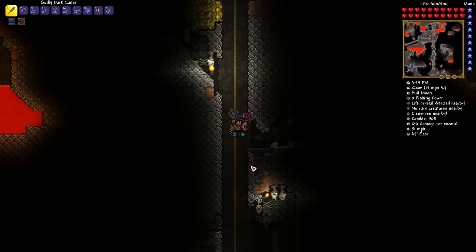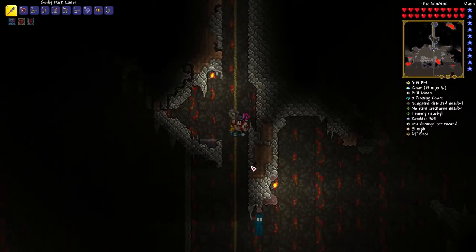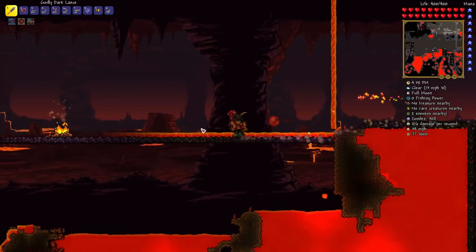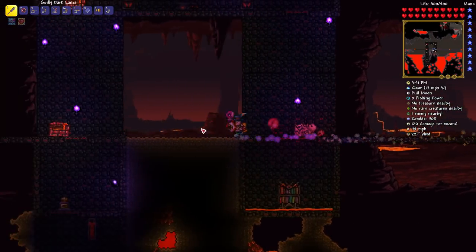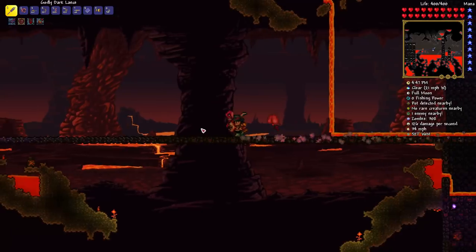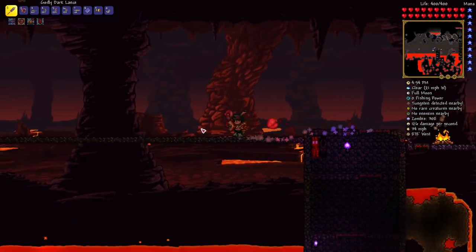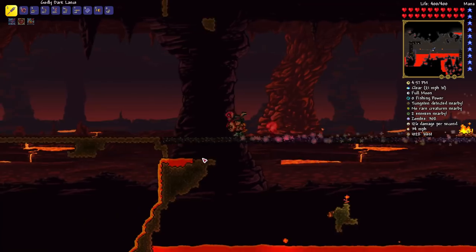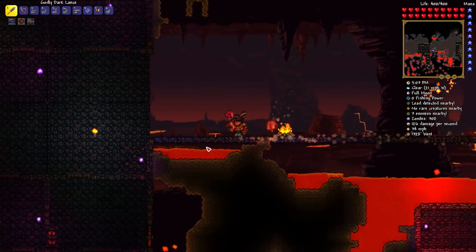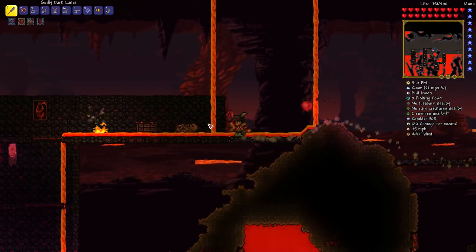For the arena, the standard approach is a very long bridge to run along while fighting the wall, since the wall is always moving and you need to be always moving. You can also do a long minecart track, which works as well - minecart travels a little bit faster. On updated platforms, craft the faster minecart rather than using the default slower one.